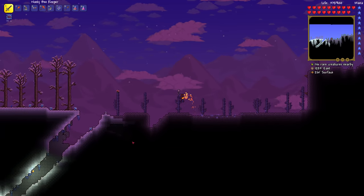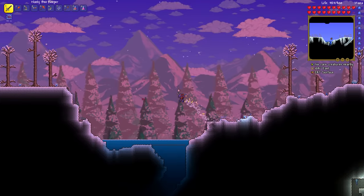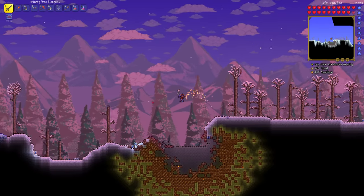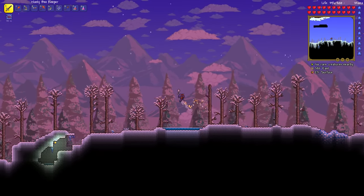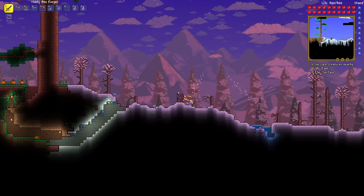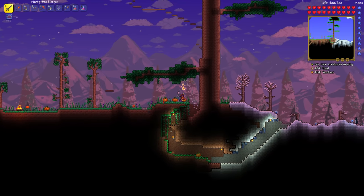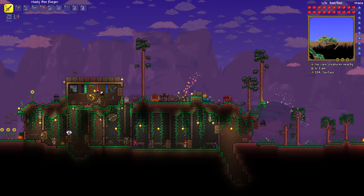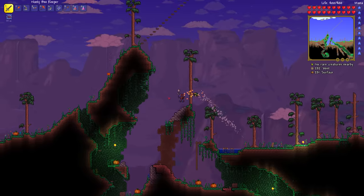The other side I've got the Hallow, which is a whole new biome that spawns after you defeat the Wall of Flesh. Both are spawned from the center of the underground — or hell — all the way up to the surface in a V-shape. The corruption in my world went to the right and the Hallow went to the left. The thing about hard mode is that these biomes will now spread continuously, including the original corruption and the new corruption and the Hallow.